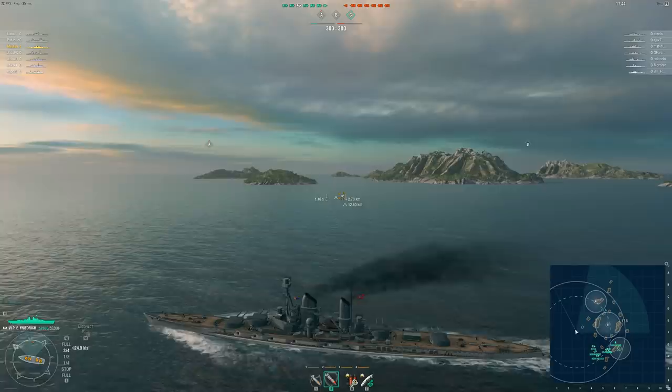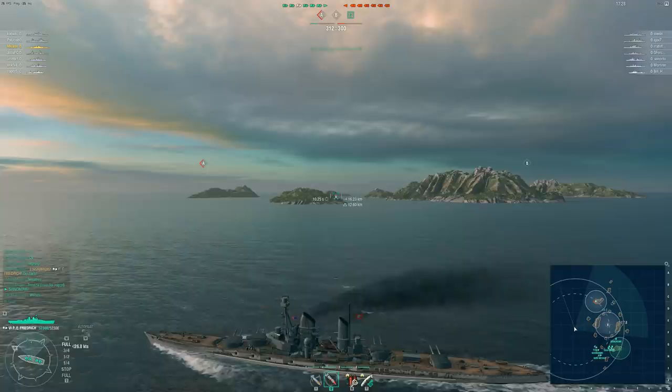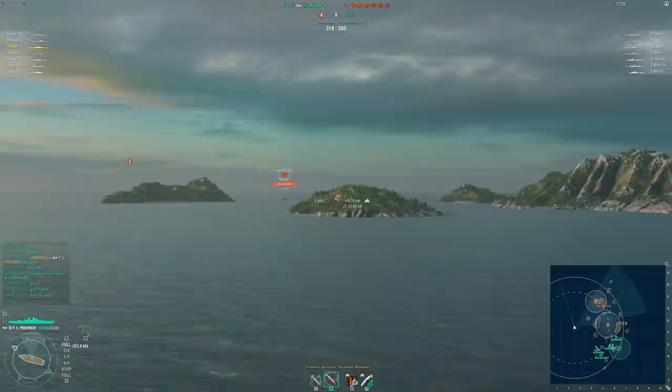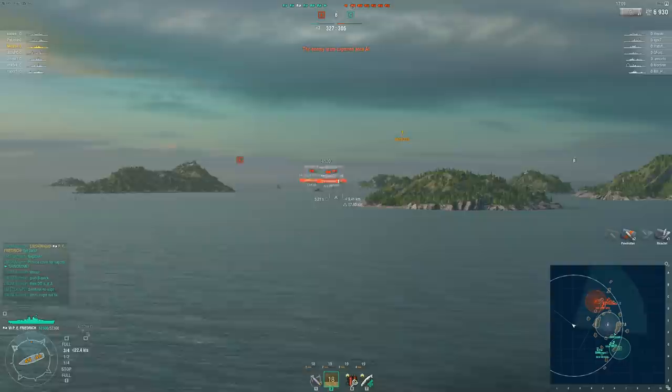Strengths of this ship: you have good secondaries, good maneuverability, and some armor that can semi-bounce things. But in a game full of RNG, I want something that's as consistent as possible, and that is not what this ship is. This ship really excels in a small type of scenario — and that is, this ship is an actual brawler. Getting within that 7.6 kilometer secondary range (7.2 without the flag), and doing your damage not only with your guns but with secondaries. Inaccurate guns tend to be relatively accurate the closer you get, so you can actually put in some damage. This ship is still a battleship, so you'll see some salvos that are decent, but this is a ship I would not consider consistent.